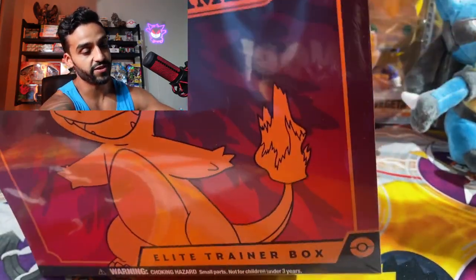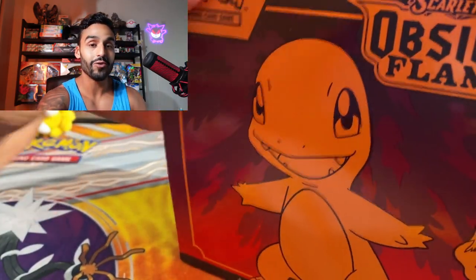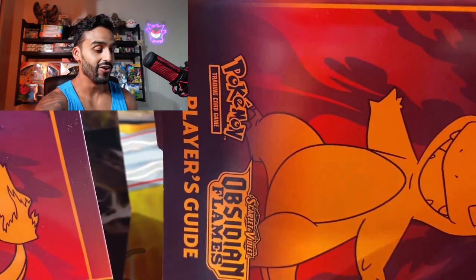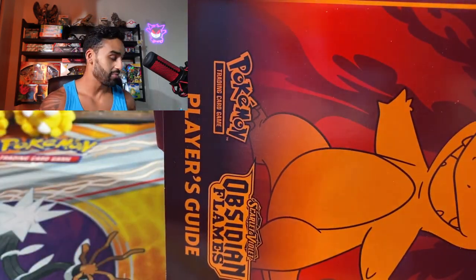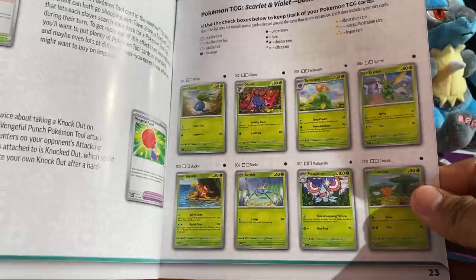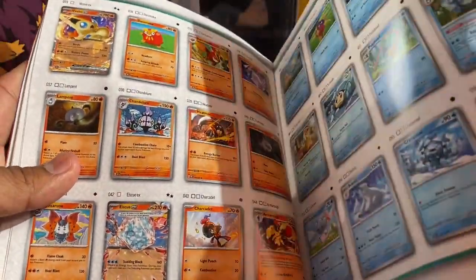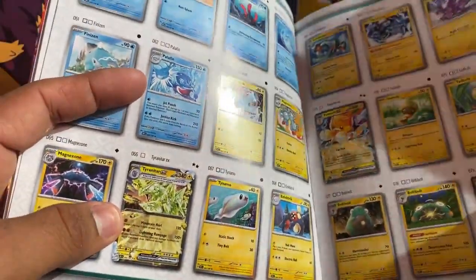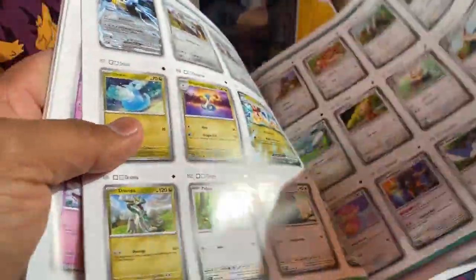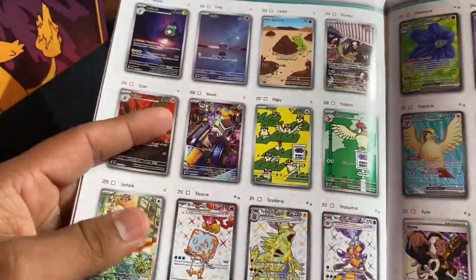If you guys saw my last video, I opened up an entire booster box — crazy hits inside that booster box, make sure you go check that out. First things first, we got our player guide. Let's take a quick look — here are all the cards that could come in this set. We got a few EX cards, there's a Victini, then we got a Tyranitar, and if we go all the way back, here's where all the Illustration Rare cards are — really cool in this set.